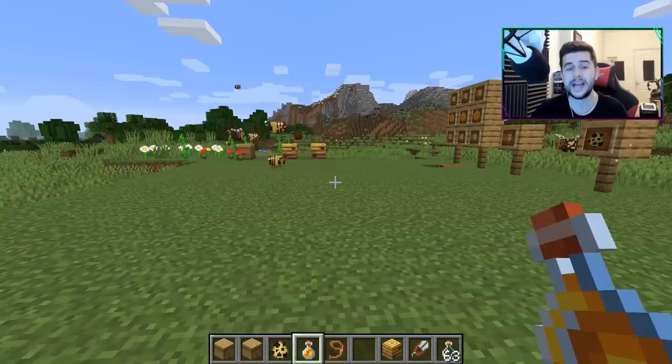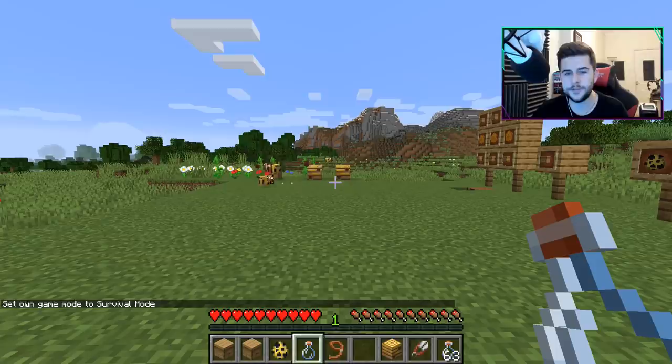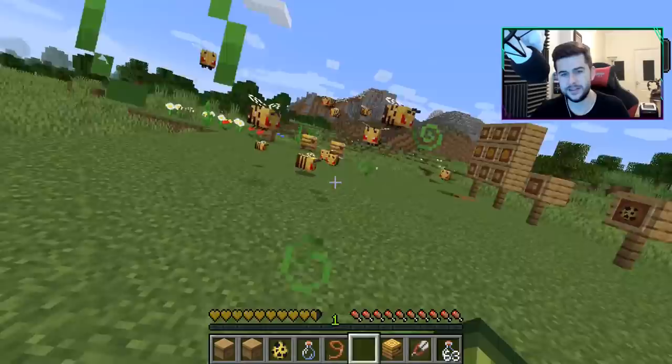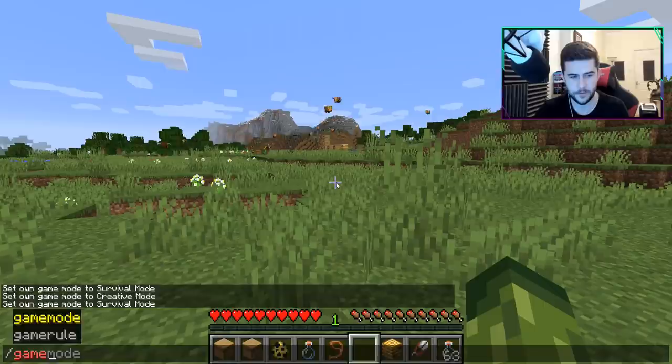Now if you do that in survival, the bees do not like that and they will attack you. In survival mode you can eat - or as they say drink - the honey. I didn't see any form of effect pop up, there was no effect on my character at all, so I'm not entirely sure what it's going to be used for. It is the first snapshot, the first preview. If you hit a bee, they will all attack you - they're an army. You get hit with the poison effect and they will keep chasing you until you die. My advice is to stay away from the bees.